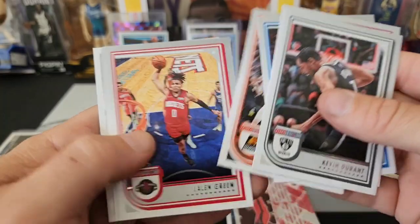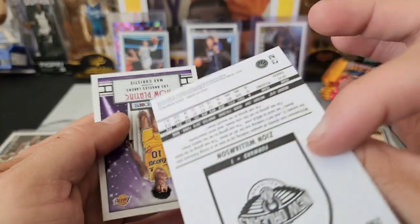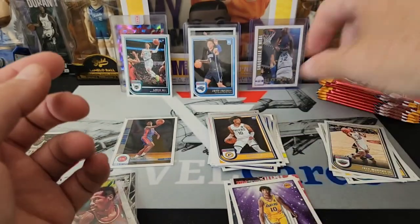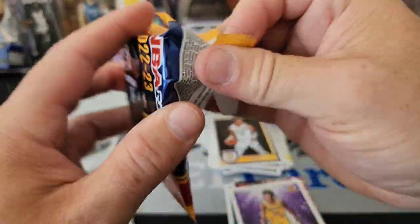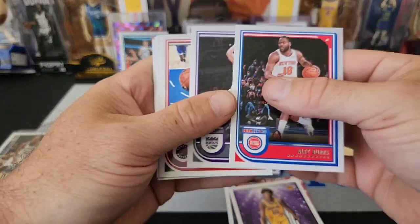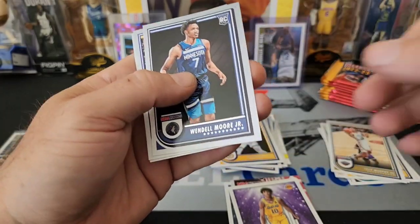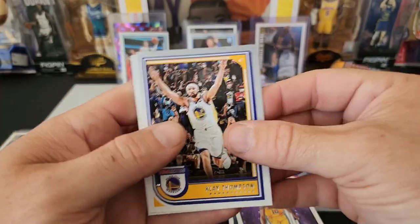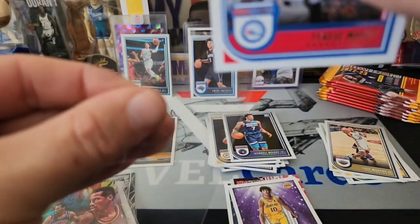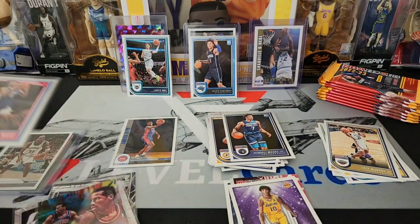Better have a 1-of-1 in here to make up for it. We got a Kendall Brown, a Zion Williamson throwback, and a Max Christie Now Playing. Nothing, nothing, nothing. We got a Wendell Moore Jr., Clay Thompson, and a redback Tyrese Maxey. We got two redbacks, which means we got shorted some other parallels. That's not nice.